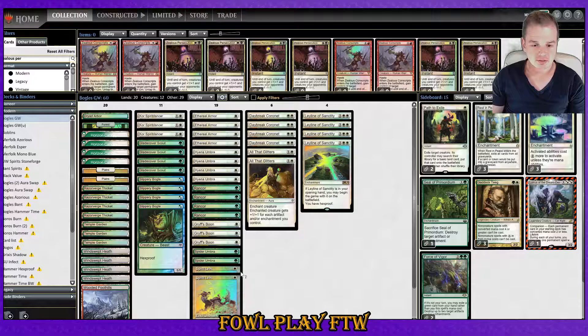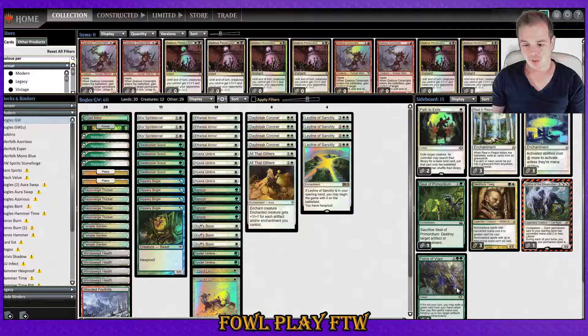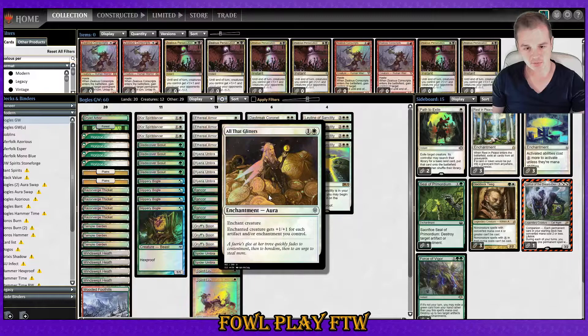Main deck changes include me removing one Sentinel's Eyes for this second Spirit Link. With the sideboard, I've removed my two Torpor Orbs, added an extra Rest in Peace, an extra Suppression Field, and an extra Force of Vigor, removing one Pathoid Salad also. A quick premise on the deck: we've got the main deck Leyline of Sanctity, so we're running all the Glitters to maximize on that Expert Enchantment that comes out for free.